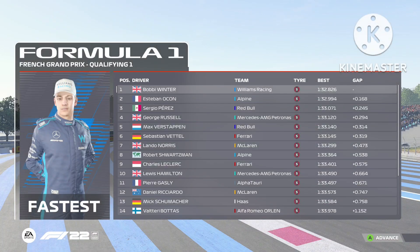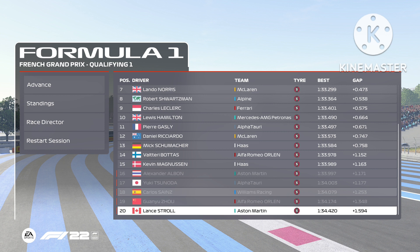The qualifying one was good, however we only had a single purple sector. Sector 1 and sector 2 went to Gasly and Verstappen respectively. I had P1 after the run, 0.314 seconds ahead of Verstappen in second place. I kept P1 after the other runs, but ended with Ocon in second place, 0.168 seconds behind me.